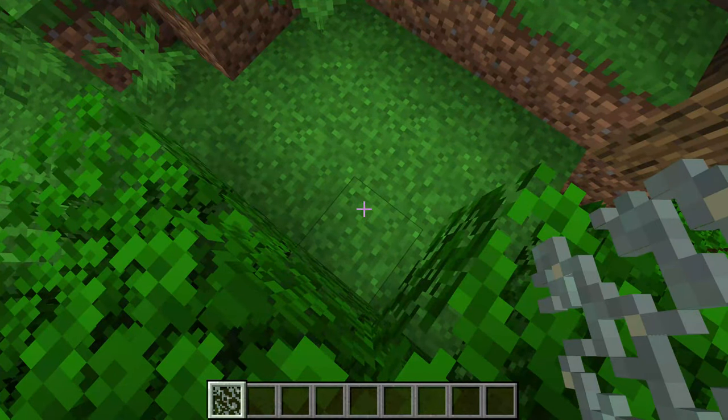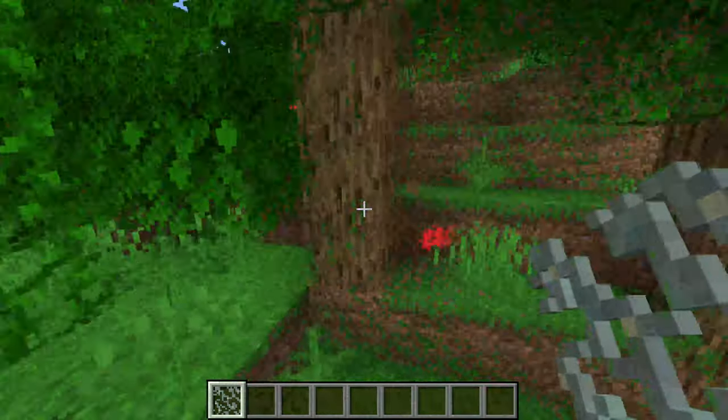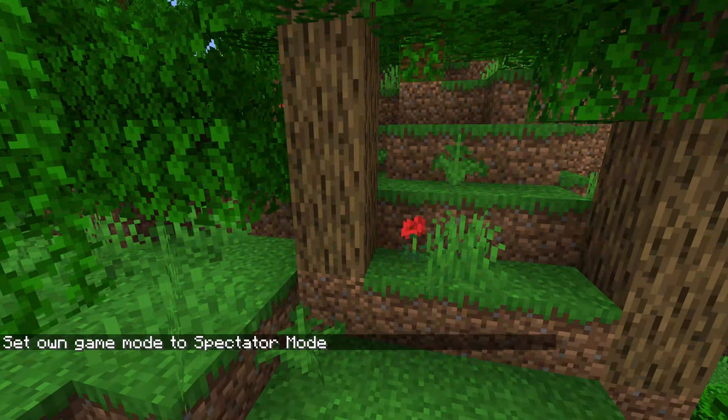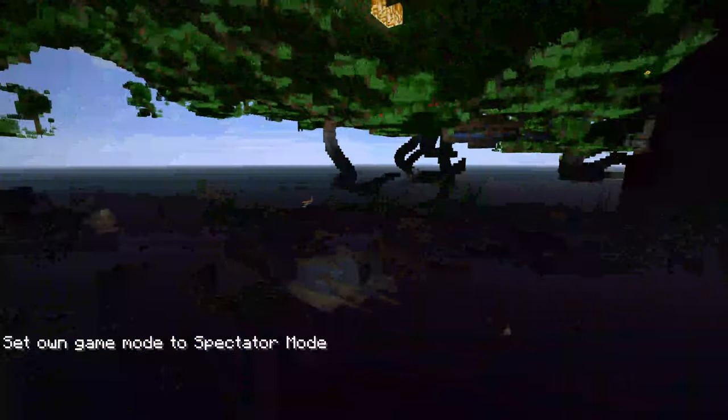You can obtain glow lichen with shears, and they don't spread on their own, but you can use bone meal to spread them. We're going to go into a cave — going into spectator mode — and go into a random cave.